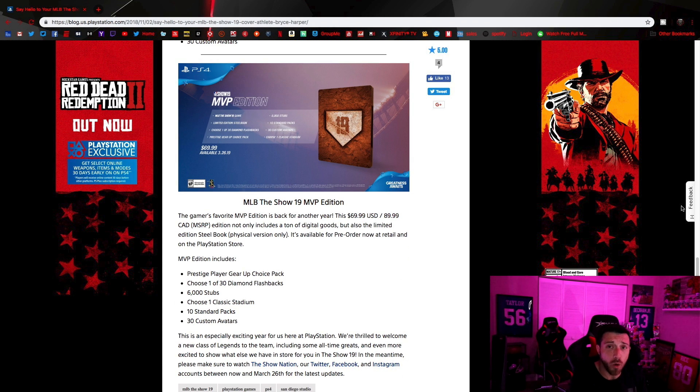The mid-road edition — the $69 edition — is about $10 more than the regular one. You get 6,000 stubs, 10 standard packs, a classic stadium, and the diamond player. So if you want the diamond player, you don't have to get the $99 option. You can get the $69 option, get your diamond player and classic stadium, and just skip the extra packs and stubs. It's a pretty good economical option.